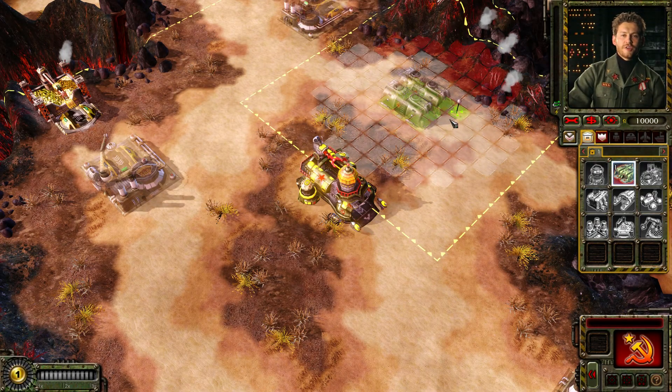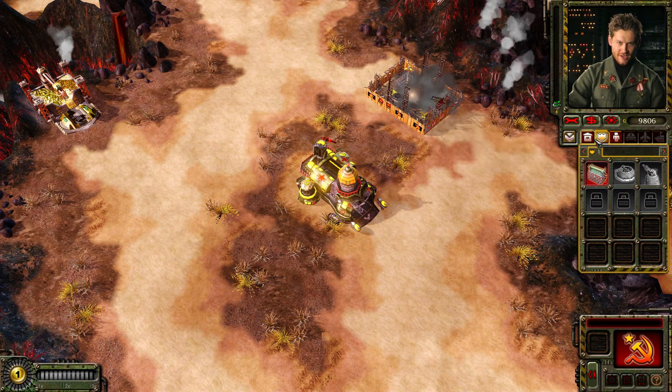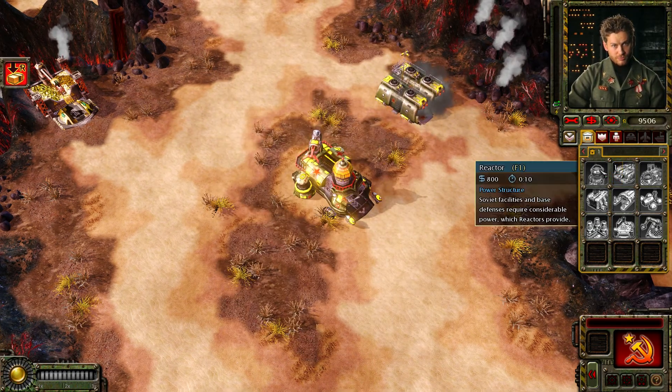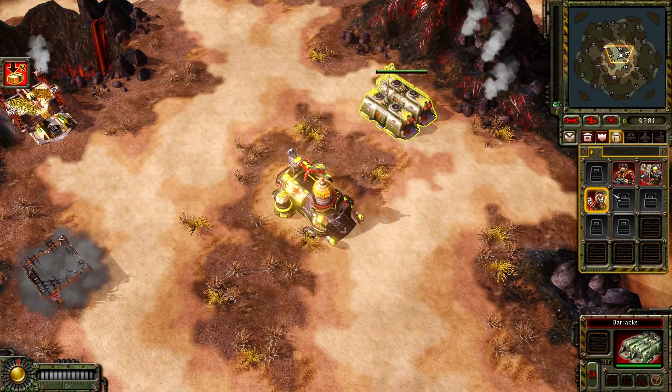What I mainly want to do is grab bunkers - that is objective one. If you try to leave your base I will destroy you, and if you try to hide in your base I will destroy you.